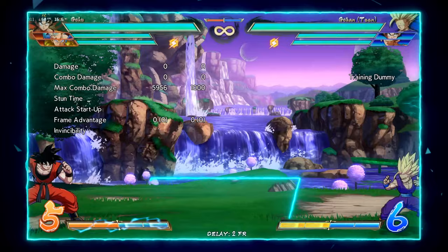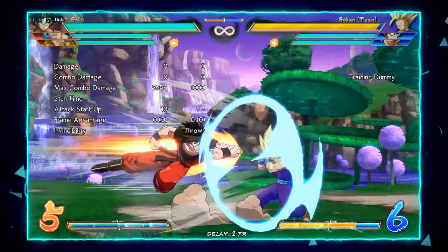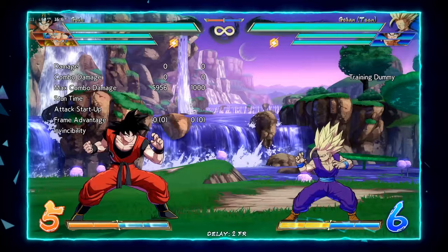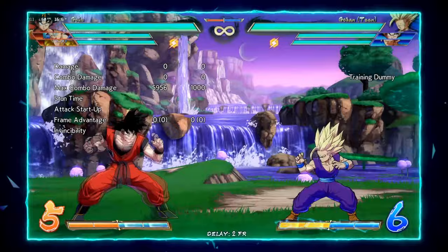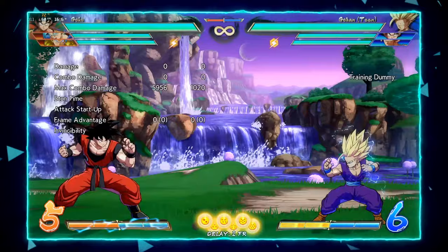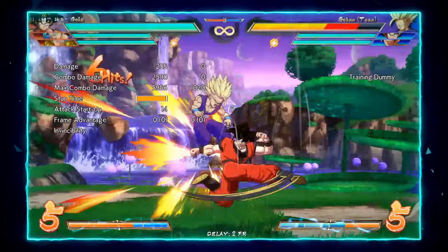Moving on to his special moves, starting with his lariat series — the shoulders. These go decently far, further than his normals for the most part. What's interesting about this move is it is H priority, which is the highest level of priority in the game, meaning nothing will beat this move — it is unbeatable. If this move comes in contact with another physical move, it will almost 100% always win no matter what. If you challenge it with a higher priority it's going to win — this move can never lose.